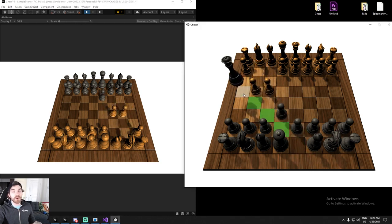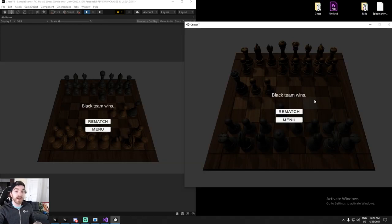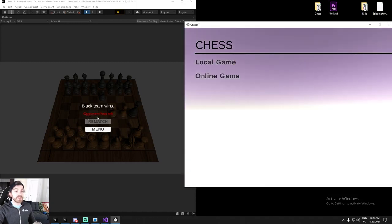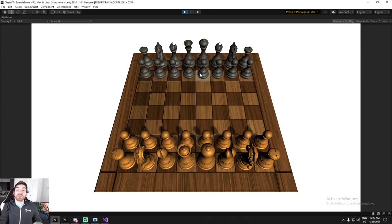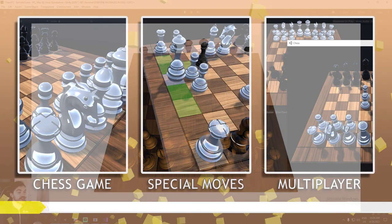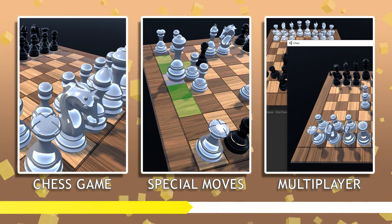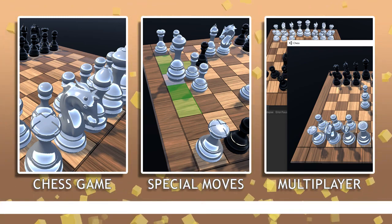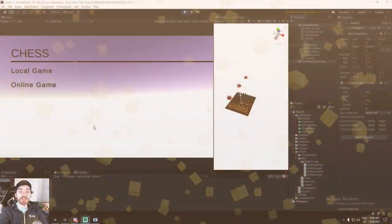Every bug that I could find has been fixed, and we've done another small tweak: if we decide to go back to the menu we can see 'opponent has left', and the rematch button is also covered so you can click on it. I'm really happy about this one. We are wrapping it up today - I know it's a big episode once more, but by the end we should be done.